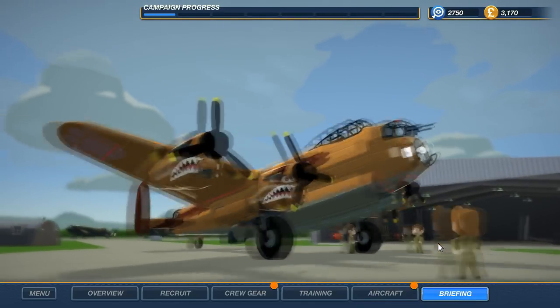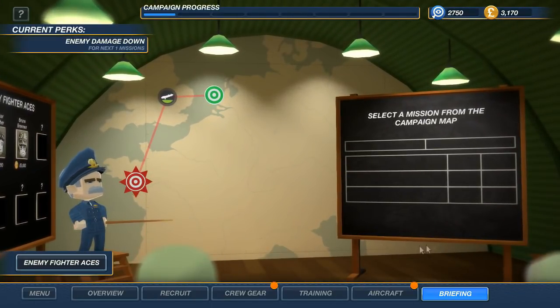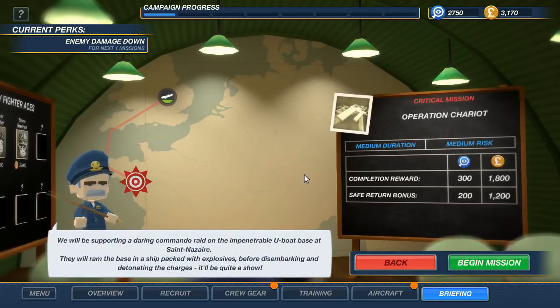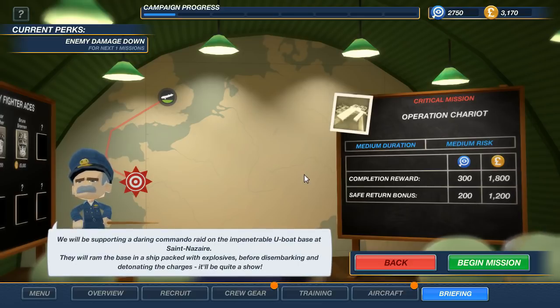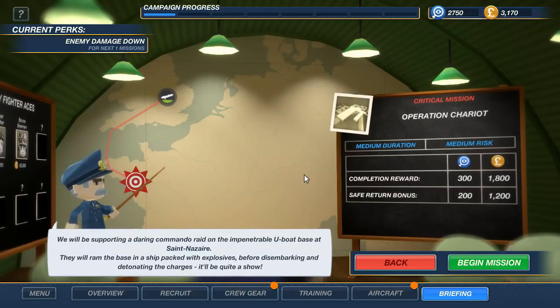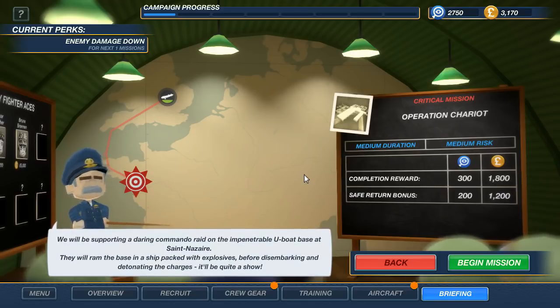Let's go for the briefing — straight into it. Operation Chariot. We'll be supporting a daring commando raid on an impenetrable U-boat base. They will ram the base packed with explosives before disembarking and detonating the charges. It will be quite a show. This is the first of the campaign missions which will allow you to progress through the single player campaign. Alright, buckle in and let's go.